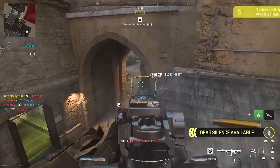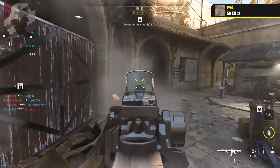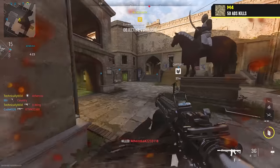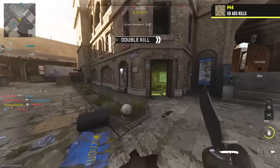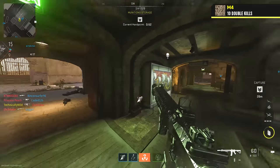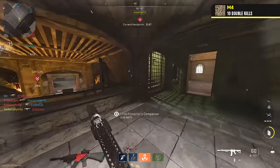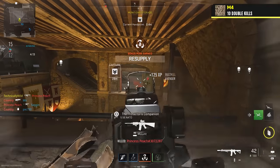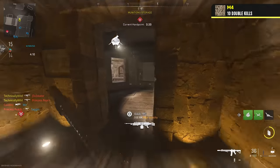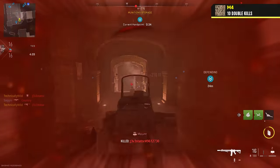Each assault rifle has 4 base camo challenges you need to complete. The M4 requires you to get 50 kills — this isn't even a challenge, you just use the gun. 50 kills while aiming down sight, once again completed by playing the game. 10 double kills, which you need to kill 2 enemies within rapid succession. Small objective-based maps will allow for more action, leading to more double kills. If you ever struggle with double kills, force yourself into more gunfights by objectives like hardpoint, headquarters, or domination flags.